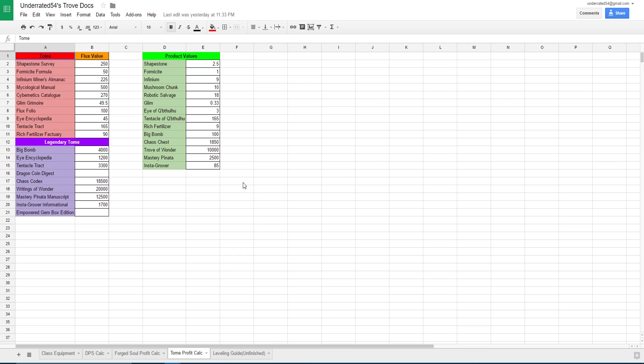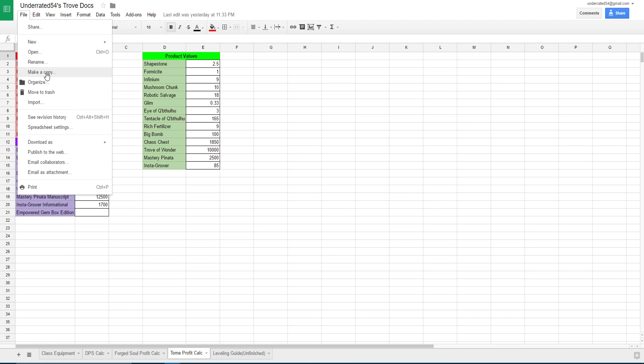Now I will be going over the calculator that I have created for you guys to show you the flux value that you will be receiving each time a tome procs. You can find this in the description below and it will be in the fourth tab of the spreadsheet. You can also use the other tabs if you want — those are going to be for future videos so you can get a head start if you so desire. For this video we're doing tomes, so all you need to do if you want to edit the values is go to File and either make a copy, import, or download as, whichever it gives you permission to do.